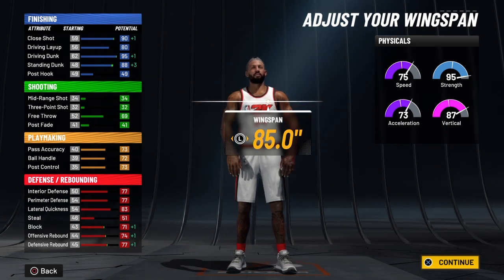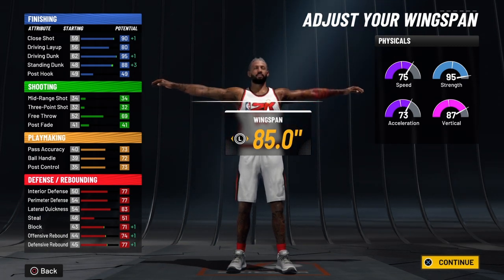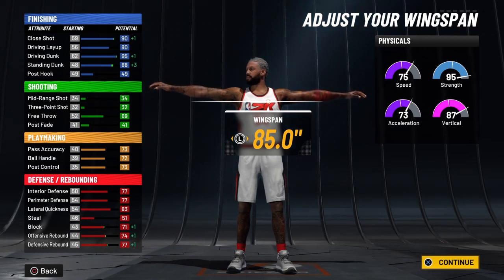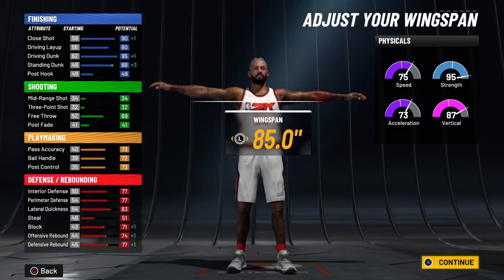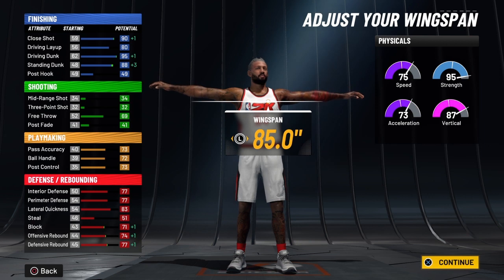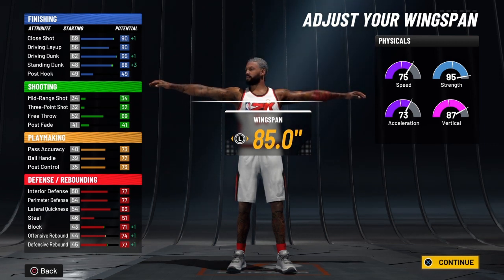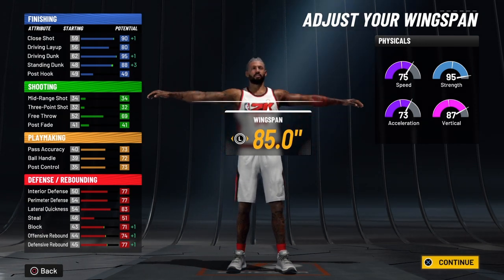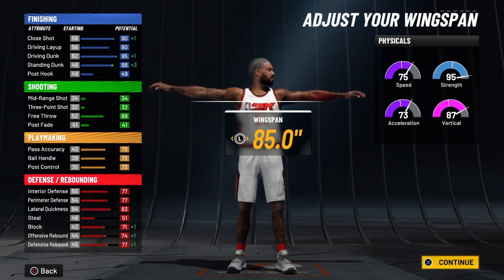You're going to have a standing dunk — and this build is going to have elite contact, elite alley-oops, all elite contact packages, and pro dunk packages. So you already know it's official. Your standing dunk will be 92 at 99 overall, and with takeover that goes over the cap to 102. Your free throw will be a 73, so you're accountable at the free throw line for your teammates. With takeover, that will be a 78.